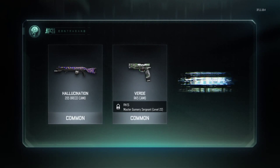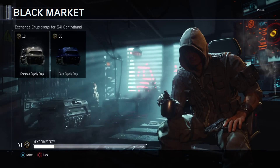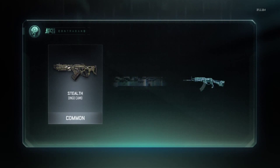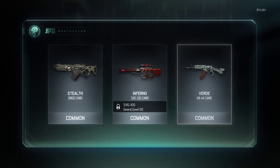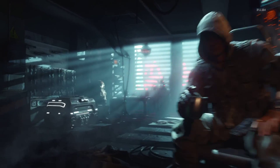Come on, give me a legendary. Dang it, dang it. Calling cards, everything — that was lame. And another verde camo for the CAM 44. I stopped using the CAM 44, I'm using the VMP now.